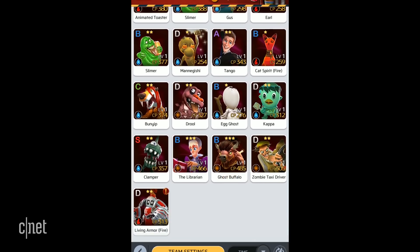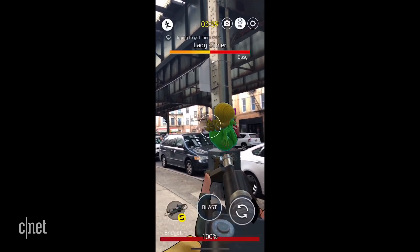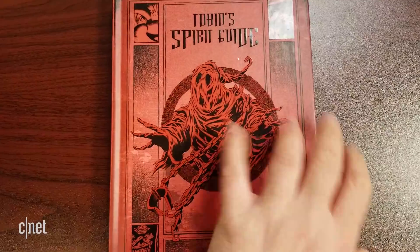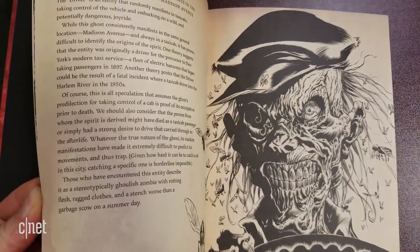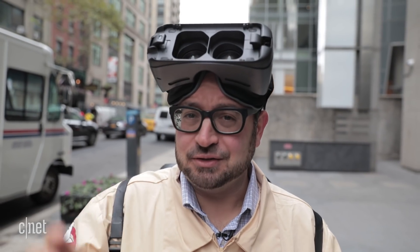There are more than 150 ghosts. They're from both the old and new movies, as well as the animated series and the comic books. Reference books like Tobin's Spirit Guide are also in the app, which clues you into the history and lore. If you've busted all the ghosts in your area, don't worry — you can use the ghost tracker to find more, or use ectogoggles.